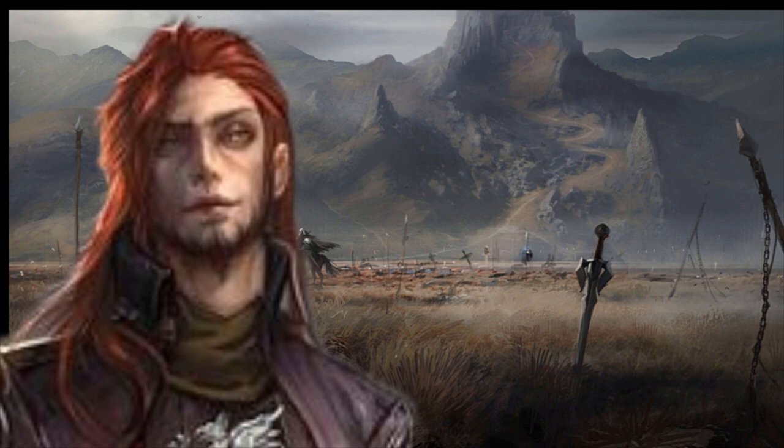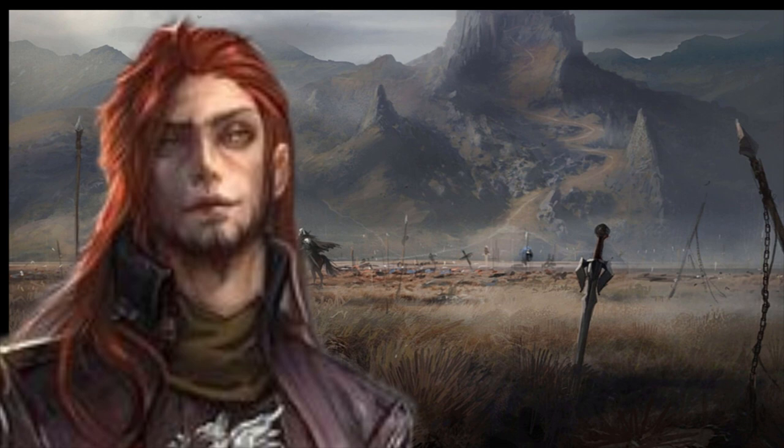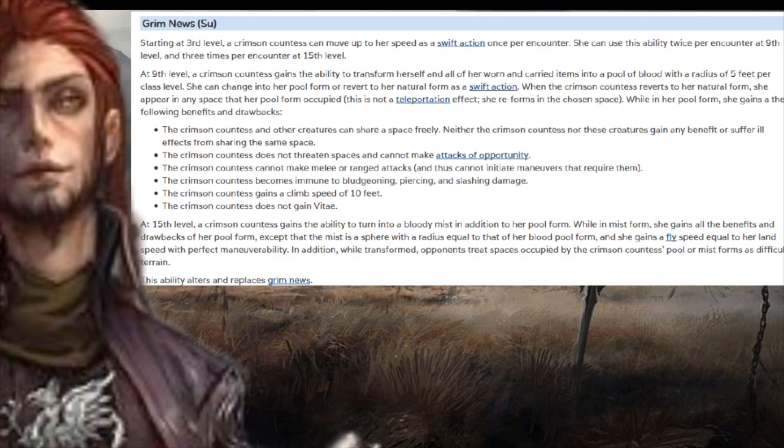I think we're all beginning to see why we're not talking about feats or maneuvers necessarily, because the class is really good on its own. By the way, a lot of you liked the goblin voice on the goblin bard video, so I've decided I'm going to role-play all the characters on Min Maxing for Fun and Profit, at least in part. Let me know in the comments if you like it or want more or less. Starting at third level, once per encounter you can move up to your speed as a swift action — twice at 9th level and three times at 15th.